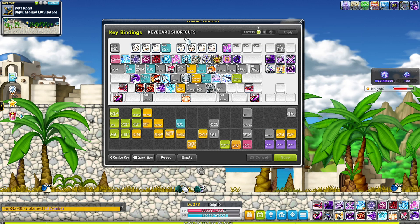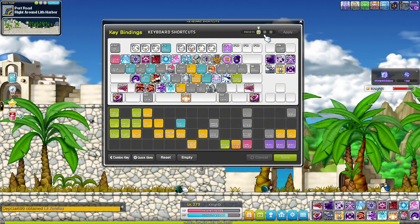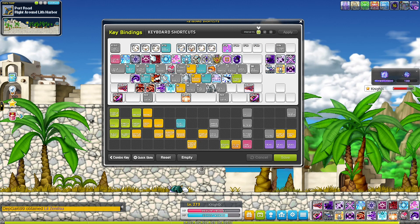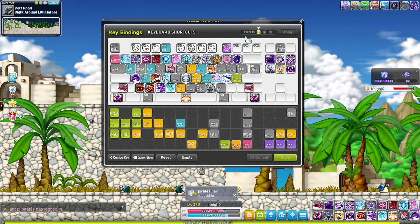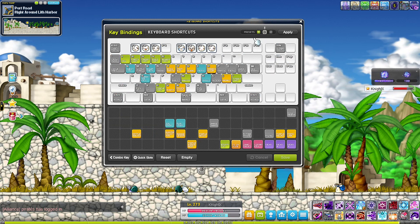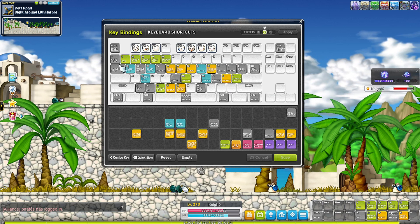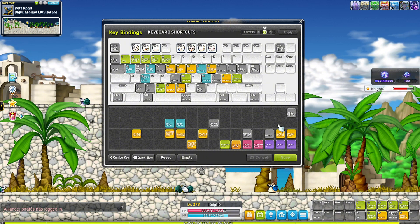Here are all your key bindings. If you look at the top right you'll see there are presets — you have a total of three presets you can use. I just have one preset because as a Dark Knight we don't have that many skills. Here's what the second key set bindings look like when applied — I don't have any more skills on my keyboard.